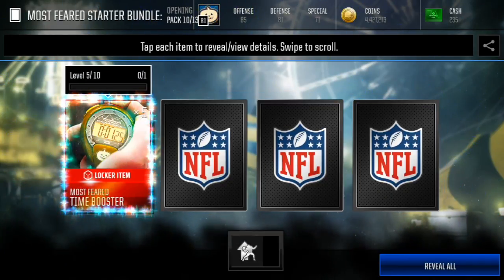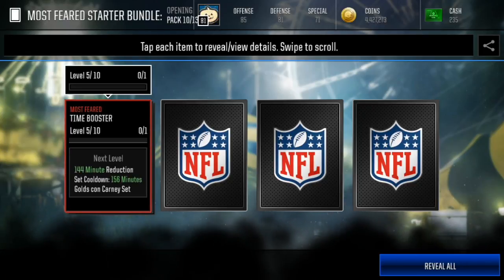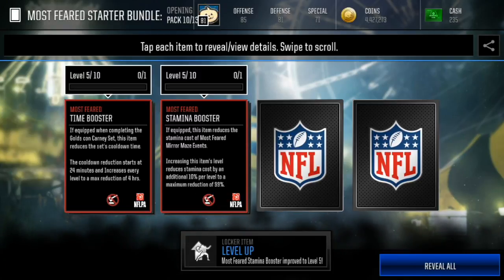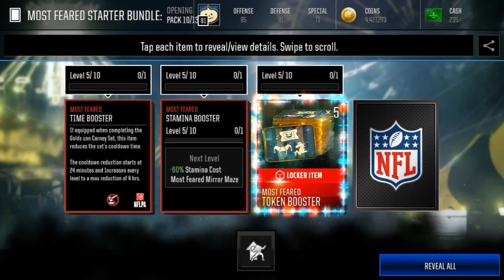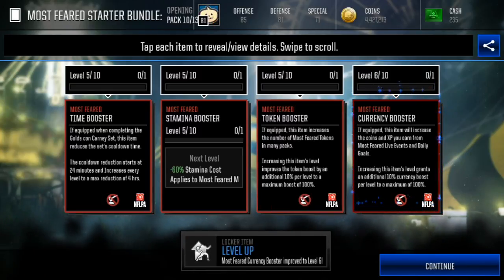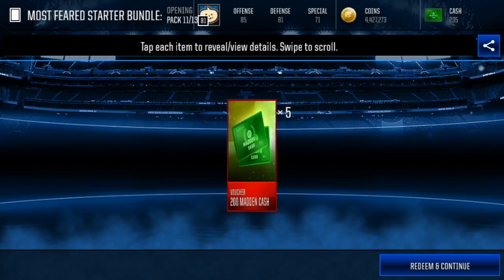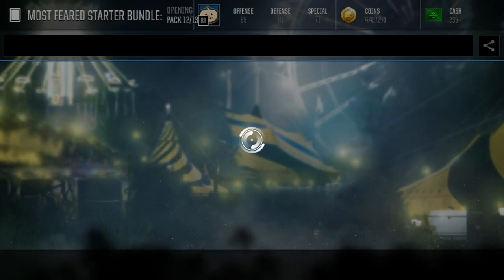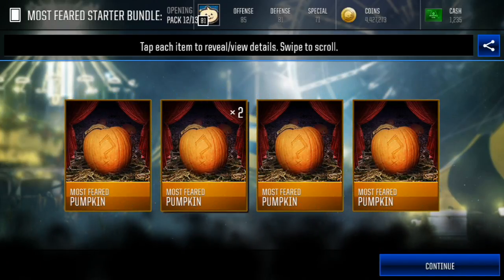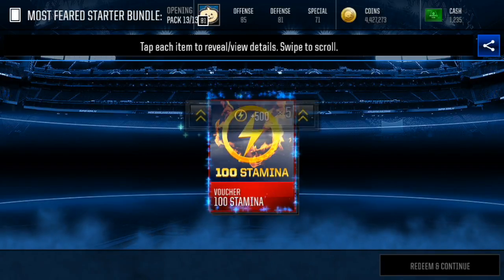Let's see — we're gonna get five times Most Feared time booster. This is on a gold time carny set. 144 minute reduction. Most Feared stamina booster, reduces the cost of Mirror Maze events. Token booster. There's a difference between them, but these are all different because I got two of these but didn't get double on any others. And this is our 500 stamina.